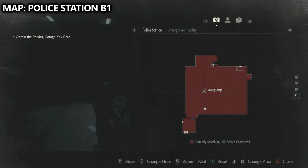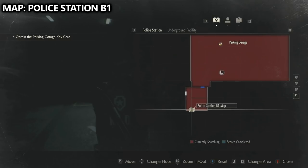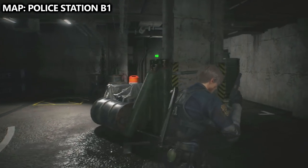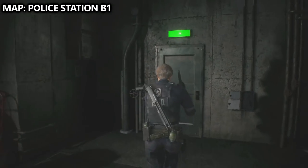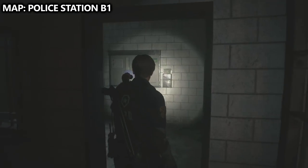We are now in the parking garage underground in the police station. First, grab the map for the basement. Face the ladder that we took downwards and there should be a door with a green label on it. Go through that door and then into the jail cell and you'll be able to get a map here.